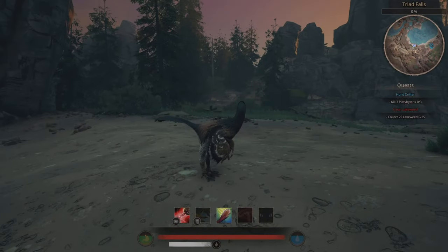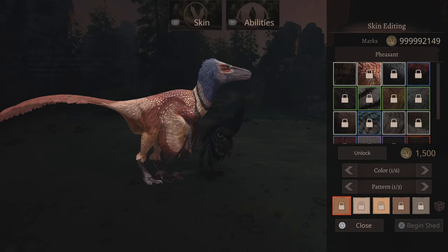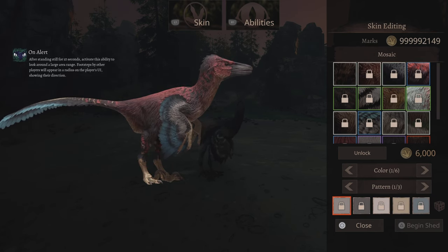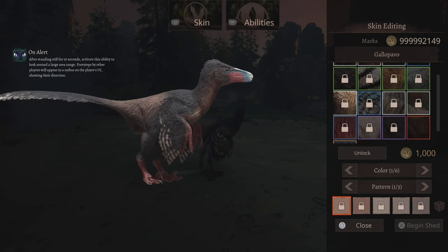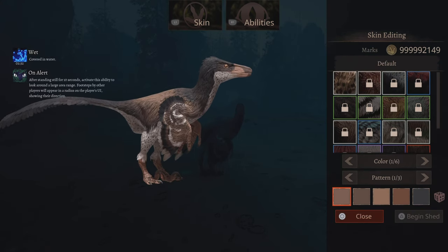Moving on to Iguanodon. Oh wait — skins! You always had this pheasant skin, this pheasant skin is super nice. I'm just going to skip over them really quickly. These are really nice though.